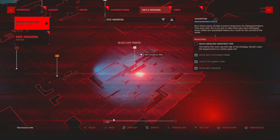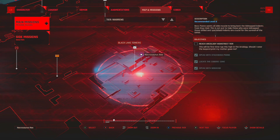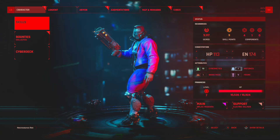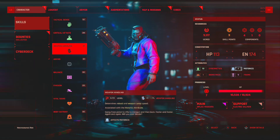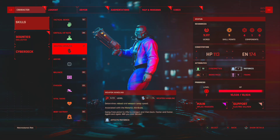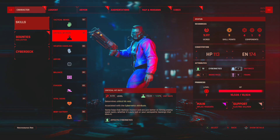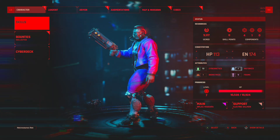The mission says to reach Arcology High Street Tier — this is the first time I've gone this high in the arcology. The recommended level is six and we're seven, so we're good. I have some skill points to spend, so let's put them all into critical hit rate.